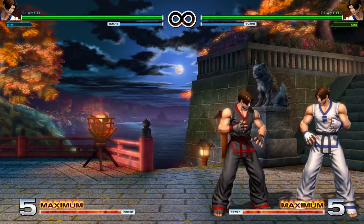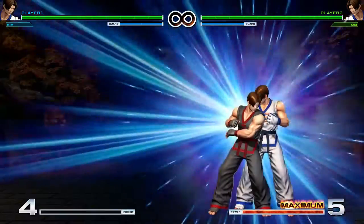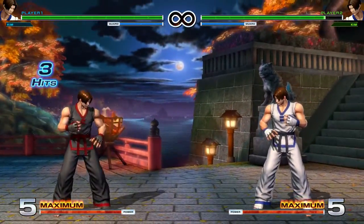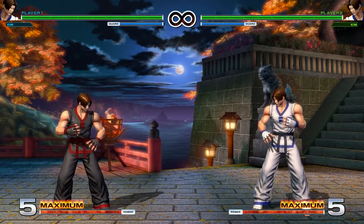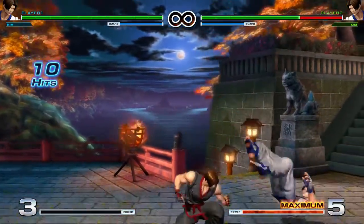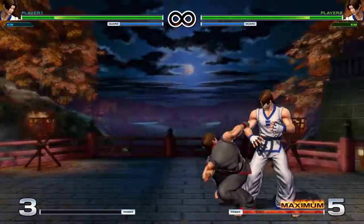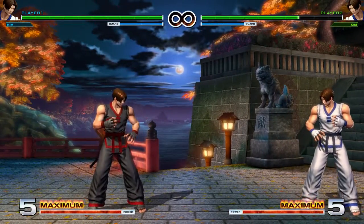Of course you could have super cancelled that air come-get-some. It's a little bit easier to get stuff off the Heavy Kick version mid-screen because it leaves them close. You can mash blowback attack and it'll hit them as they come down. It gives you enough time to charge a heavy kick flash kick, and you can get all that damage and super cancel that flash kick as well. You can even link those two supers together without advance cancelling, so you can really keep it as simple or as complex as you want. And the EX version allows you to get more after it as well — you have enough time to charge a flash kick.